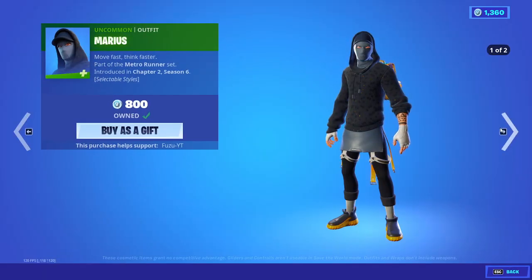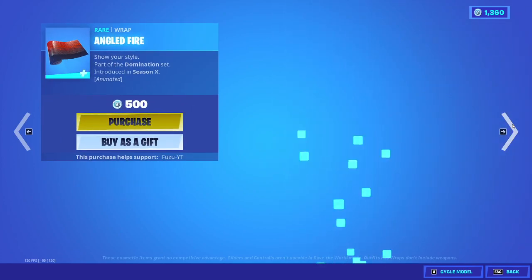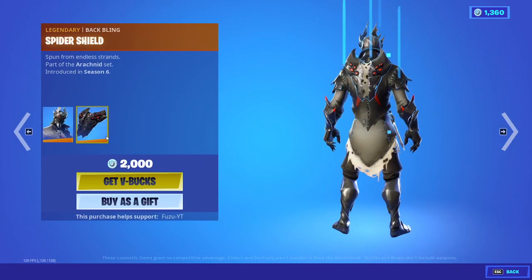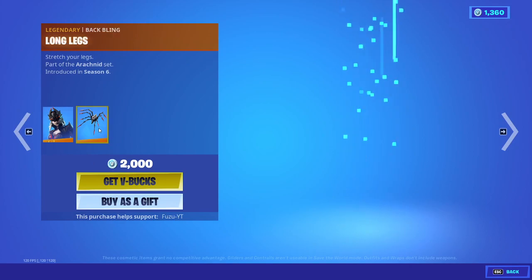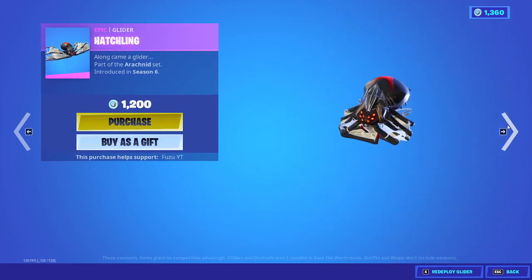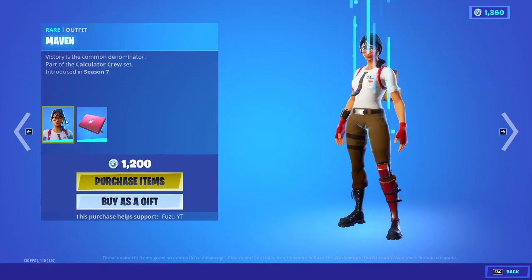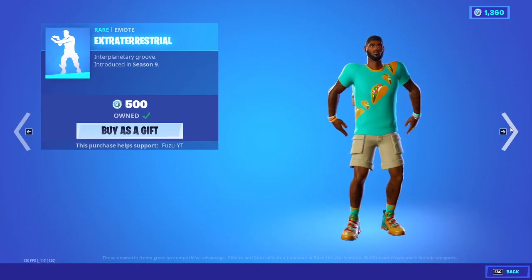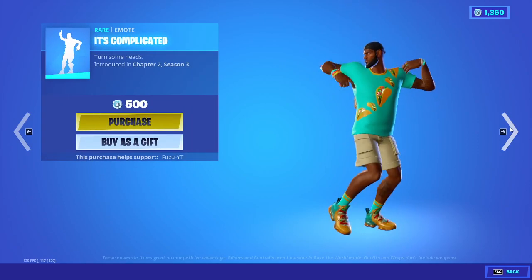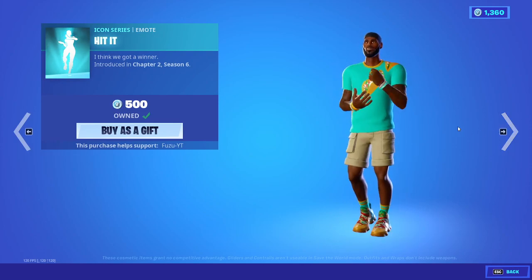We have Marius back. Oppressor with the back bling Exospine. Plasmatic Edge. Angled Fire Wrap. Spider Knight with the back bling Spider Shield. Arachne with the back bling Long Legs. We have Web Breaker. We have Hatchling. And we have Maven back with the back bling Techie. We have Extraterrestrial back. It's Complicated is back. Showstopper. And Hit It is also back.